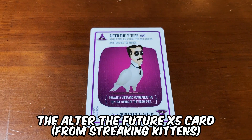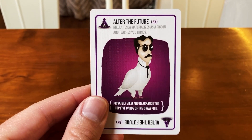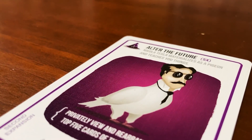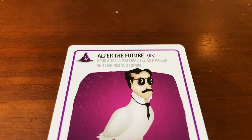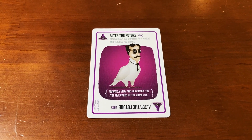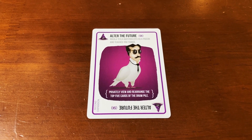The Alter the Future x5 card from Streaking Kittens. This card allows you to look at the top five cards in the draw pile and arrange them in any order you'd like. As with all the Alter the Future cards, a simple shuffle card can quickly dismantle your plans. Despite that, this x5 card can still set you up for success and others for destruction.